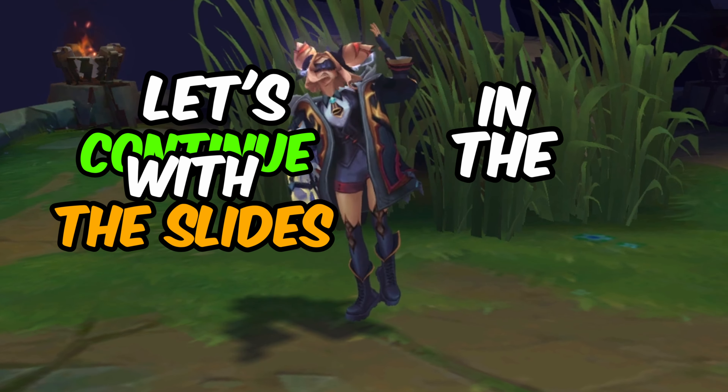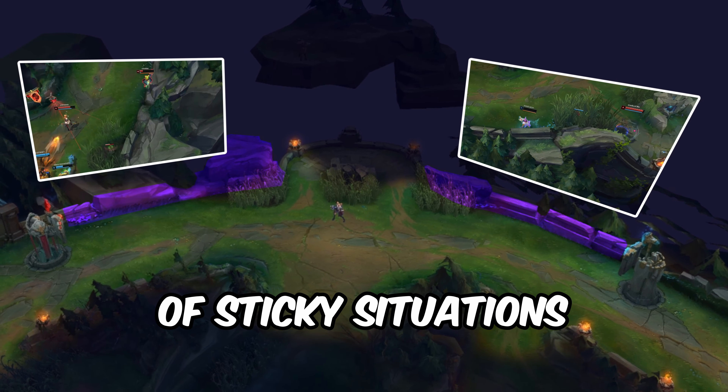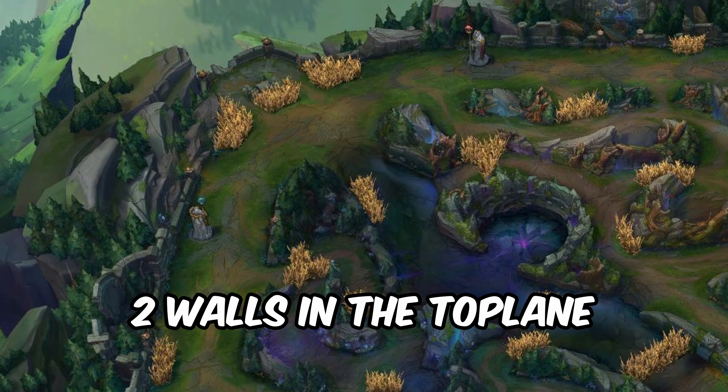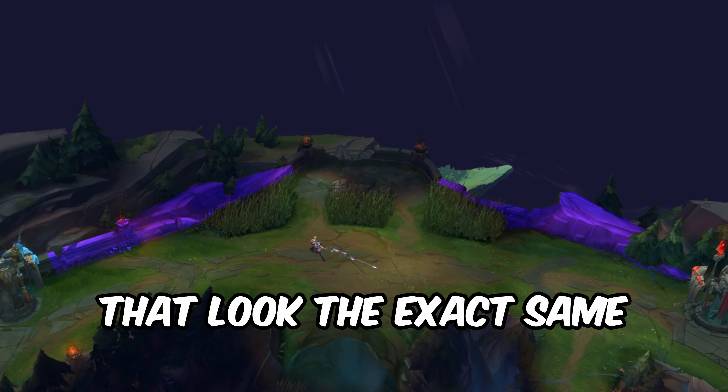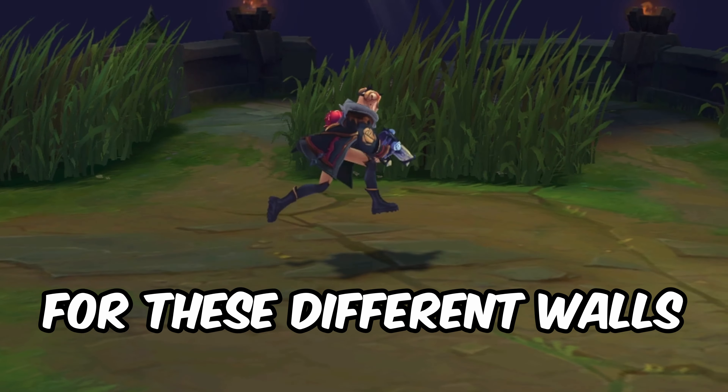Let's continue with the slides in the bot lane. There are two of them and they always get me out of sticky situations. There are also two walls in the top lane that look the exact same as the ones in the bot lane. Let's get the time for the different walls.